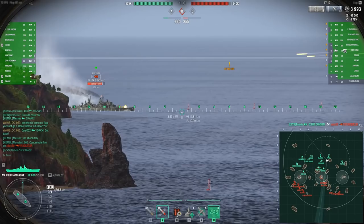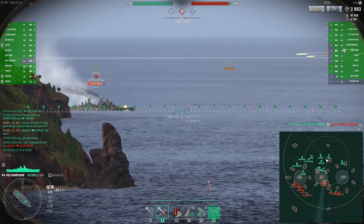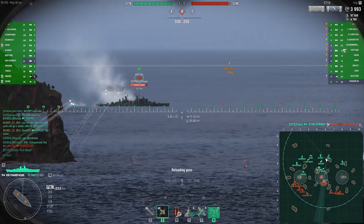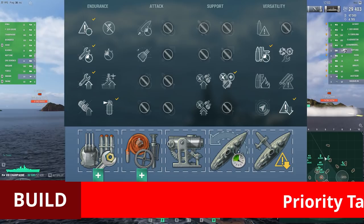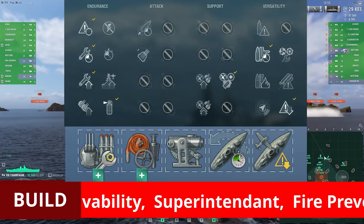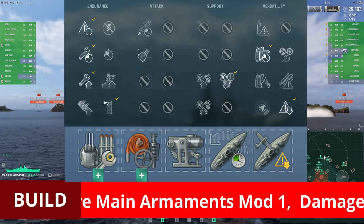After testing various builds and play styles, I've accumulated a better understanding of Champagne's strengths and weaknesses. Let's start off by putting up the ship builds on screen. As we move through the ship's exact stats, it's all based on this build with the intention of playing a particular way — playing into the ship's strengths and learning to avoid its weaknesses to maximize Champagne's performance in game.